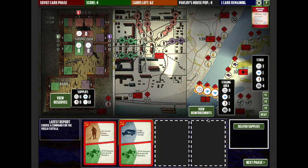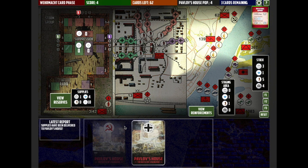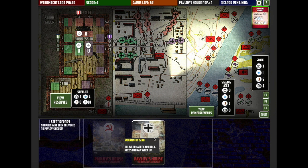We'll see the counts go up — there we go. We've now got supplies delivered in Pavlov's House. Plenty of food — enough food for 20 men now. So we can maybe look in our next phases at populating Pavlov's House a bit more. Of the four cards I only get to play three of them. That leaves the Wehrmacht card phase.